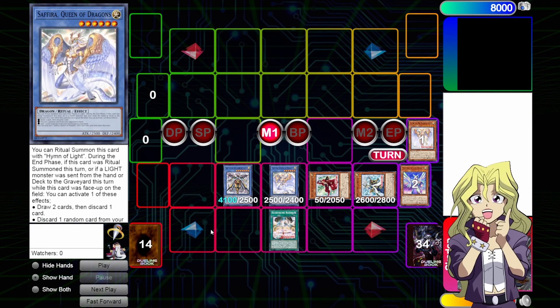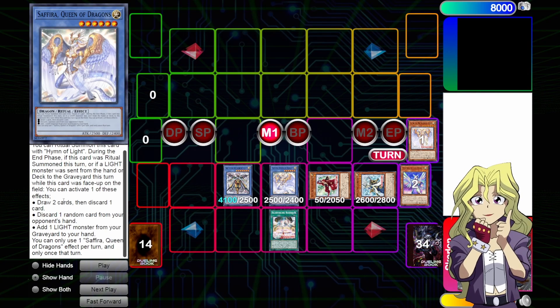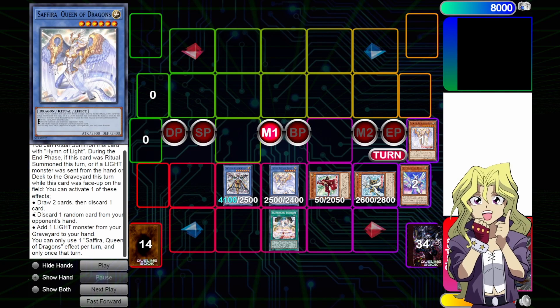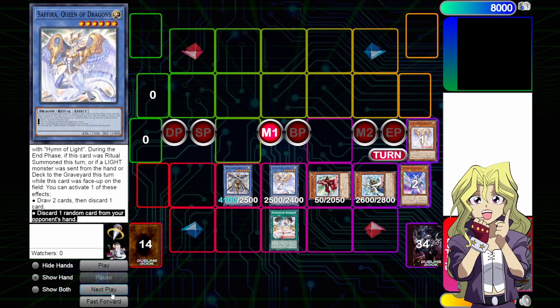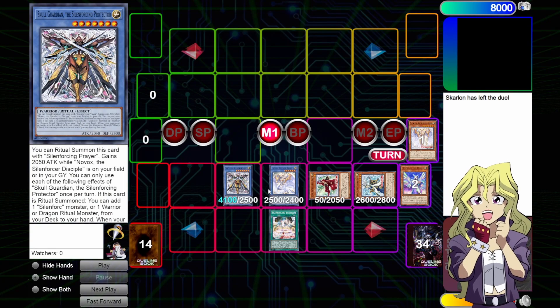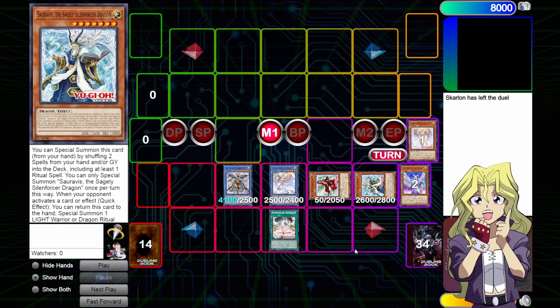Skull Guardian can add our Seravis, and then we can summon the Seravis because we have two copies of the ritual spell in the grave. Now we have our negate, which should be on 4100. Sapphira gets a choice of effects when ritual summoned, which is: in the end phase, we can either draw two and discard one, or we can hand rip an opponent for one just like Calamity does, or add a light from grave to hand. Pretty much always you're going to be going for the discard effect on turn one and just get your opponent down to four cards. So we have on our opponent's turn the Seravis to summon from our deck, we have an Omni Negate, and we have a hand rip, and our entire board is completely untargetable.